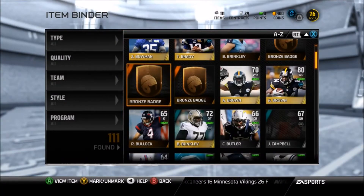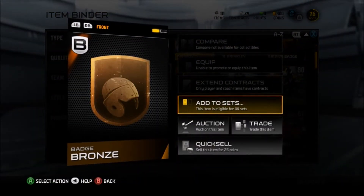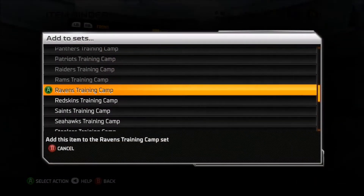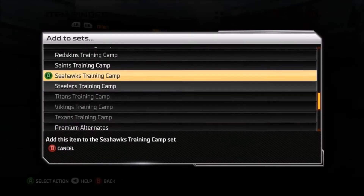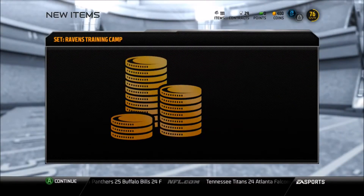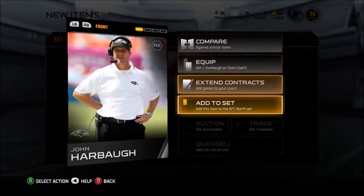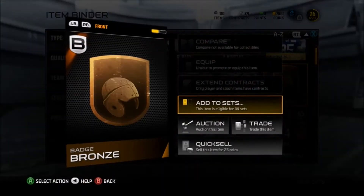We've bought three badges and we need four, but we don't have enough to buy the fourth yet. With all these little extra money rewards we will have enough though. We have the Ravens, Steelers, Redskins, Saints, and Seahawks — actually five teams. We're gonna add these three to the set, you get 500 each time, and of course you get your coach who you then add to the set. Here we go, another bronze badge — add to set.